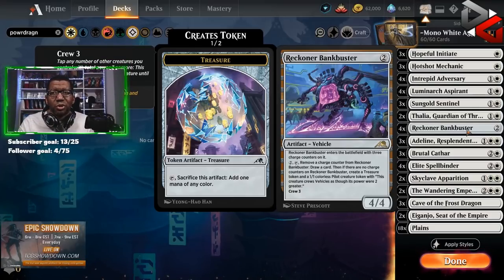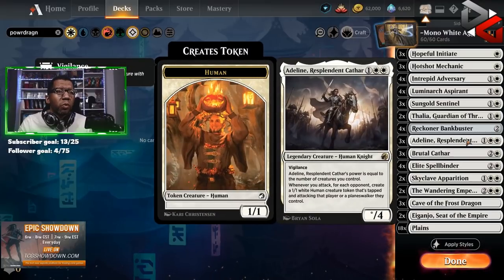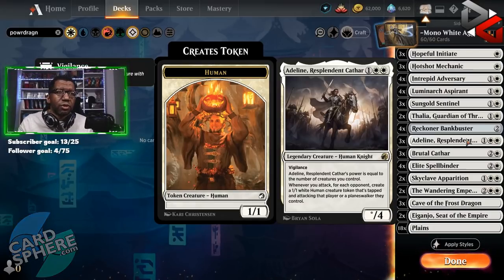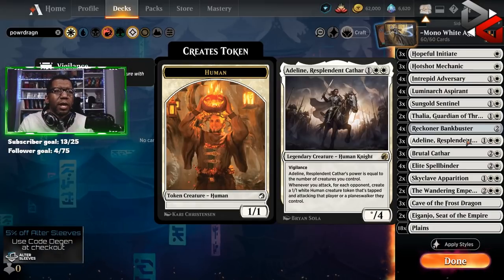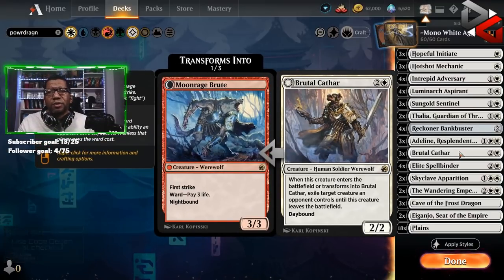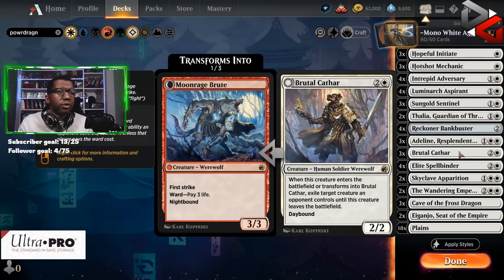Adeline — we're playing three, just because it's a good card. It also plays well with the Bankbuster because you can attack and then use it on defense since it has vigilance. We're playing three Brutal Cathars because we need to have exile effects — they're in every white aggro deck, no surprise.